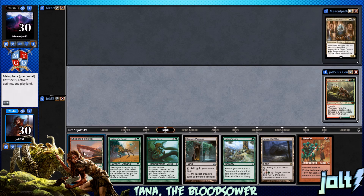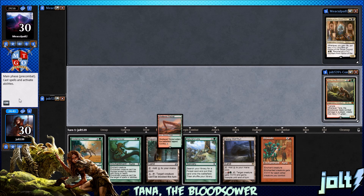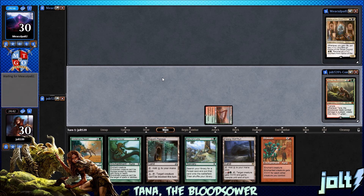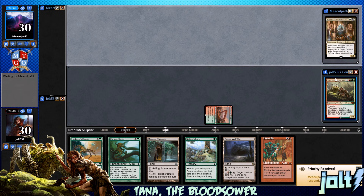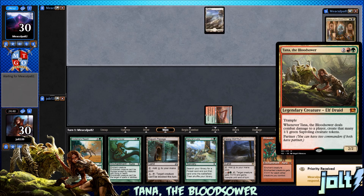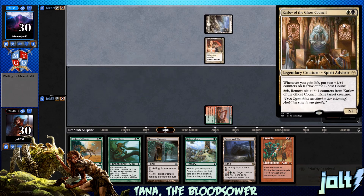Let's lead off with Sheltered Thicket and get that down. We're going to pass the turn. We are playing Tana, the Bloodsower — she has Trample, and whenever she deals combat damage to a player, create that many 1/1 green Sapling creature tokens. Playing against Karlov of the Ghost Council: whenever you gain life, put 2 plus 1/1 counters on him.